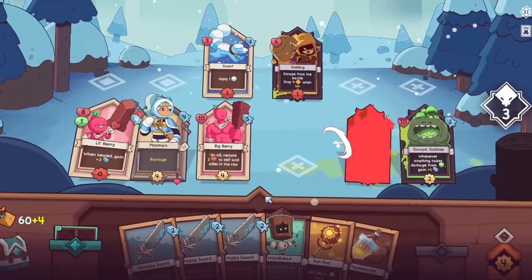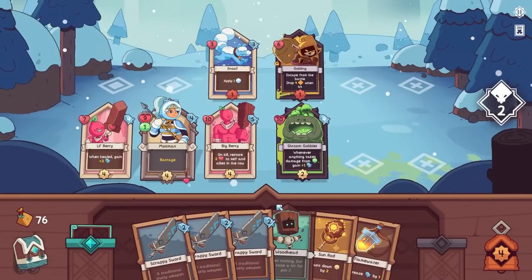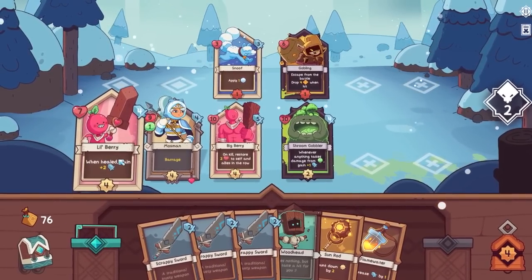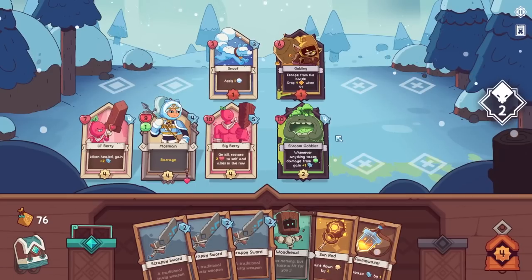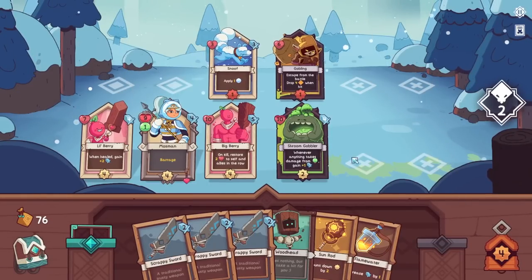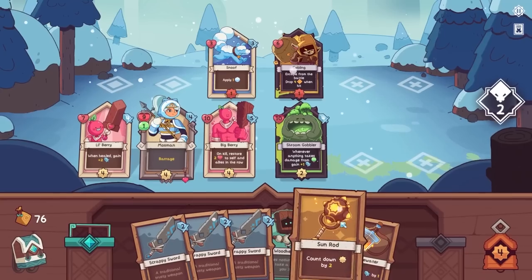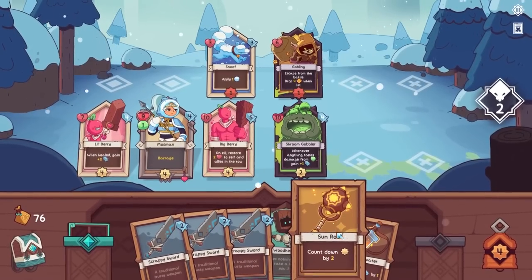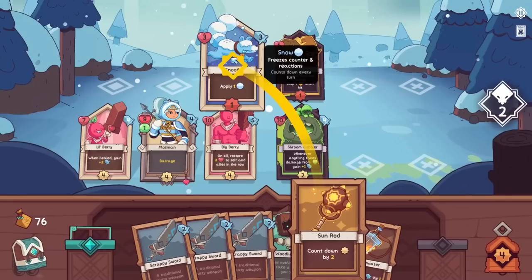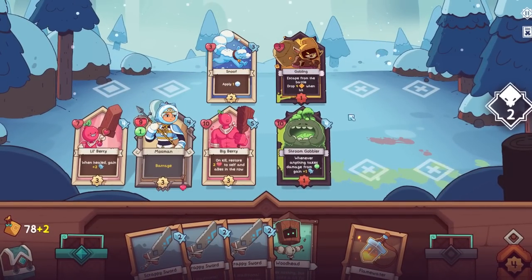Now look at all of the plentiful health that I have. Wow, I'm so powerful. Lil' Berry has been healed and is gaining strength — snowballing, if you will. I need to freeze this guy right now to prevent the thief from escaping. I want to see if I can get it all done in these fights. Maybe that's really my problem — that I'm not willing to compromise.